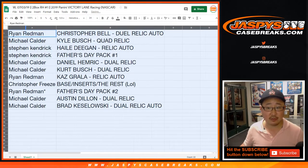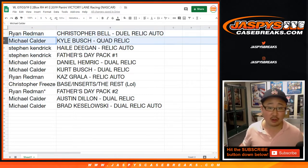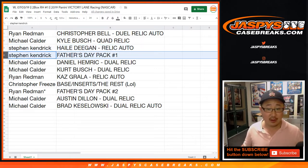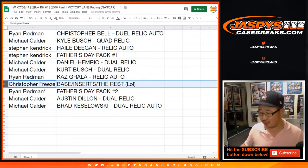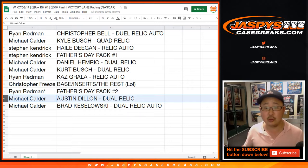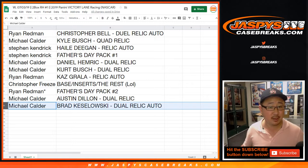Here's how it shakes out: Ryan Redman, you get the Christopher Bell dual relic auto. Michael Calder with the Kyle Busch quad relic. Stephen Kaye with the Haley Deegan relic and autograph — you also have Father's Day pack number one. Michael, you have the Daniel Hemrick and Kurt Busch dual relic. Ryan with the Kaz Grala relic and autograph. Chris Freese, you've got all the base inserts and numbered cards. Ryan Redman, you have Father's Day pack number two. Michael with the Austin Dillon dual relic. And you've got the Brad Kozlowski dual relic and autograph.